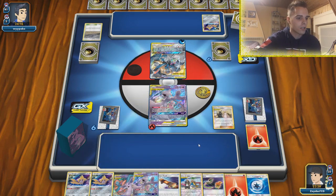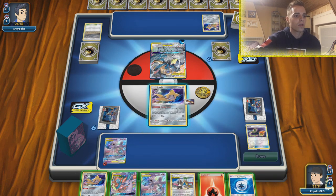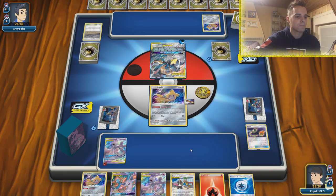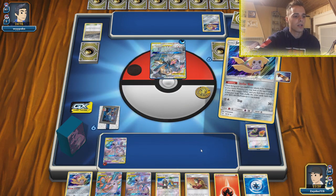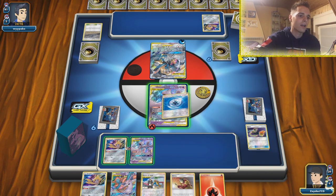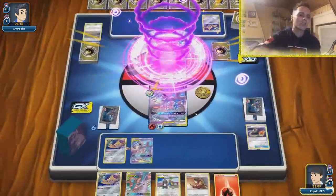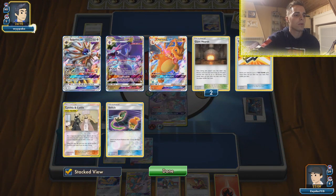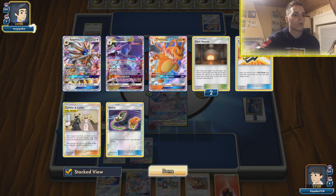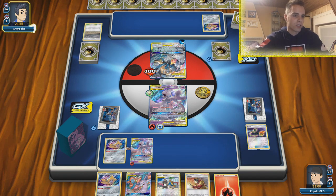I'm going to equip the Weakness Guard Energy instead of the Fire Energy. We retreat to Mewtwo so we can start attacking. We'll play down another Mewtwo and give Reshizard a Weakness Guard Energy — the Welder will be for next turn. Now we go for a crazy Turbo Strike! There will be one energy attached to the benched Mewtwo, so we have two Mewtwos to work with. This guy only has 160 HP remaining, which is easy to snipe on the bench with 170 damage from Venom Shot later. With a Welder and drawing into Viridian Forest, Psychic Energy, or Rainbow Energy, we'll get the KO. Resistance does not count on the bench — note that down.